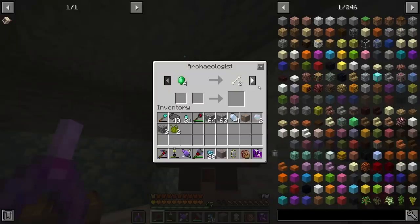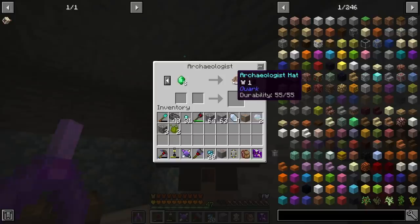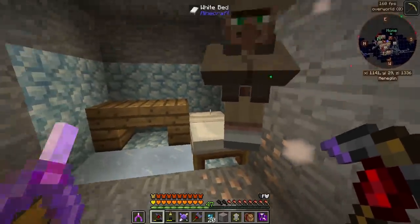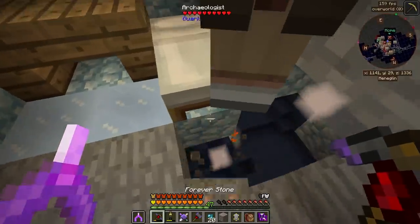So we have an archaeologist trading a few things like bones for emeralds. An archaeologist hat for eight emeralds — what do you got in here? Nothing. You know what, you got this for me, I'll take that.